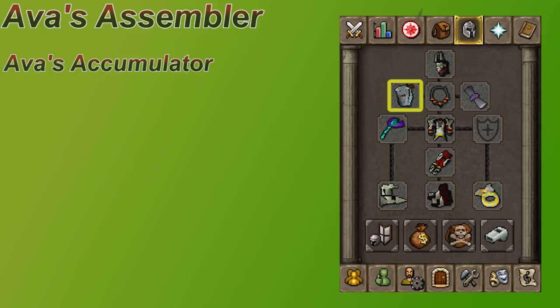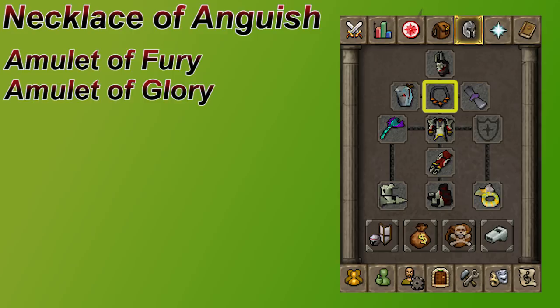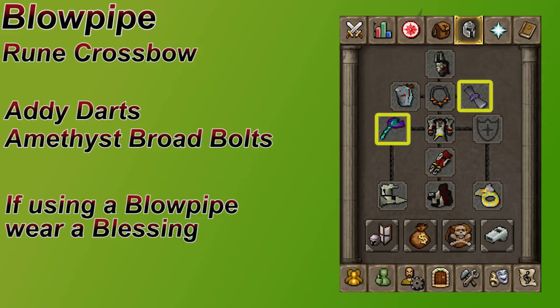In your cape slot, you really should just be wearing an Ava's device. Your best one is obviously the Ava's assembler, but not everybody's done Dragon Slayer 2, so an Ava's accumulator really isn't that bad. The best ranging item for your neck slot is the Necklace of Anguish. This gives a filthy ranging accuracy bonus, but also a range strength bonus, which is fairly uncommon for gear that isn't in your ammo slot. Next you've got the Amulet of Fury, and then worst case scenario, you could just wear an Amulet of Glory. The best weapon to use here is the Toxic Blowpipe.